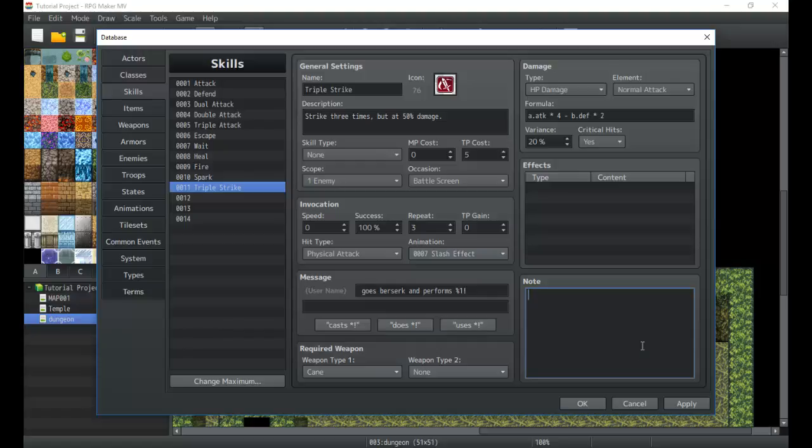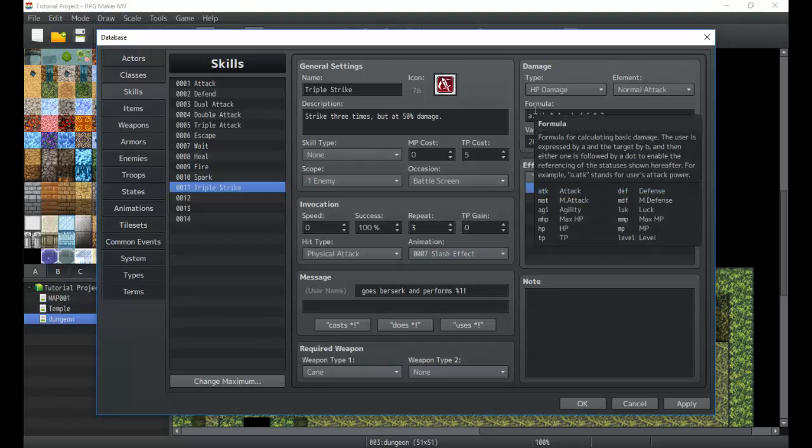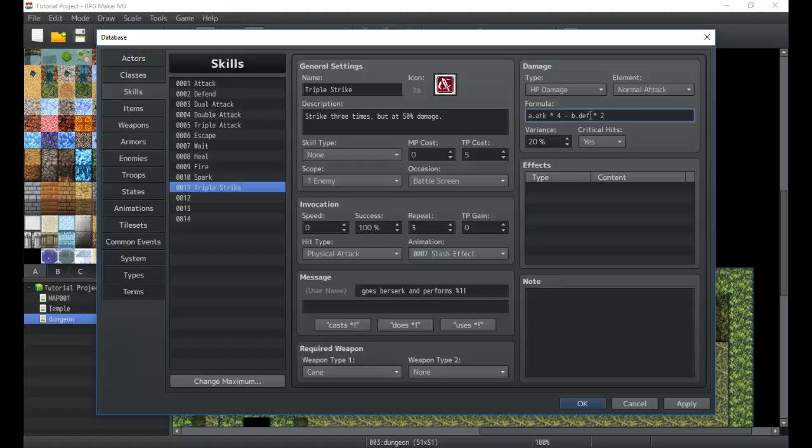The note field is mainly for plugins — nothing to worry about for now. Let's quickly go over the formula before wrapping up. There's a ton you can do with the formula, and if you know a little programming you can apply some really cool stuff. You can also access special traits in the formula using their abbreviations.